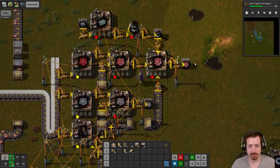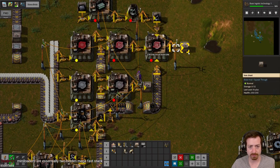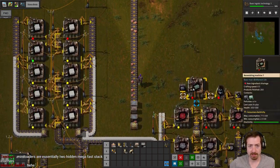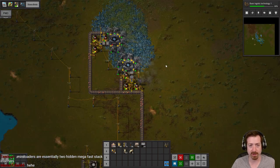We need more red circuits. Solder's pretty good. The copper is the slowdown right now, so I should actually upgrade copper first with miners.